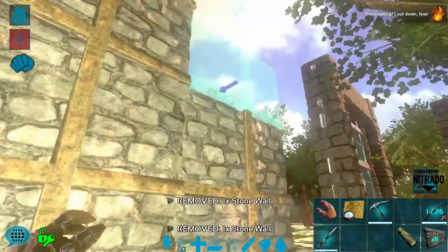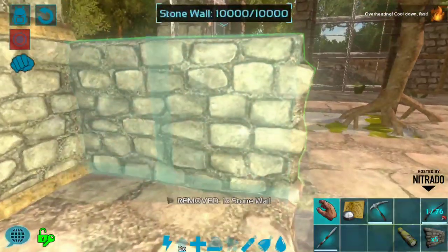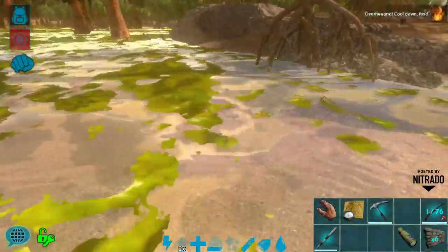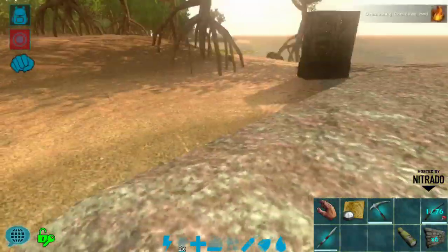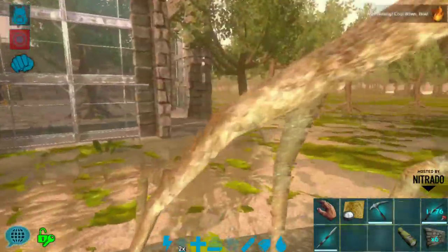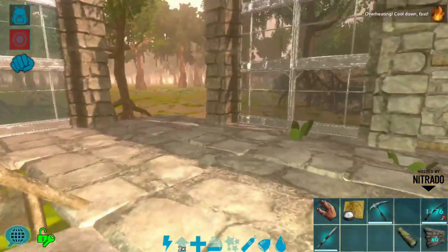I might still leave that corner open just because I really only have a couple of entrances to this base. I might even put a door over here — it's maybe not the best place but I would like a door here somewhere so I can get in and out easily, even though it won't look great. I'll have to think about that.